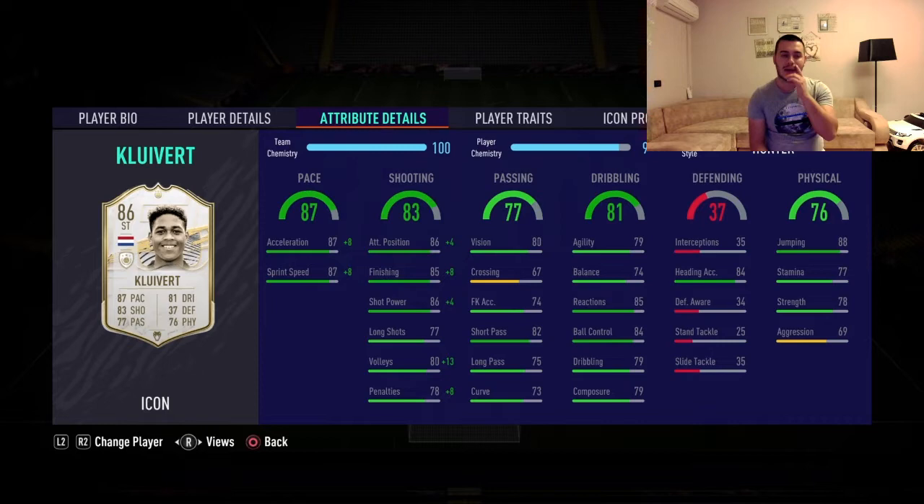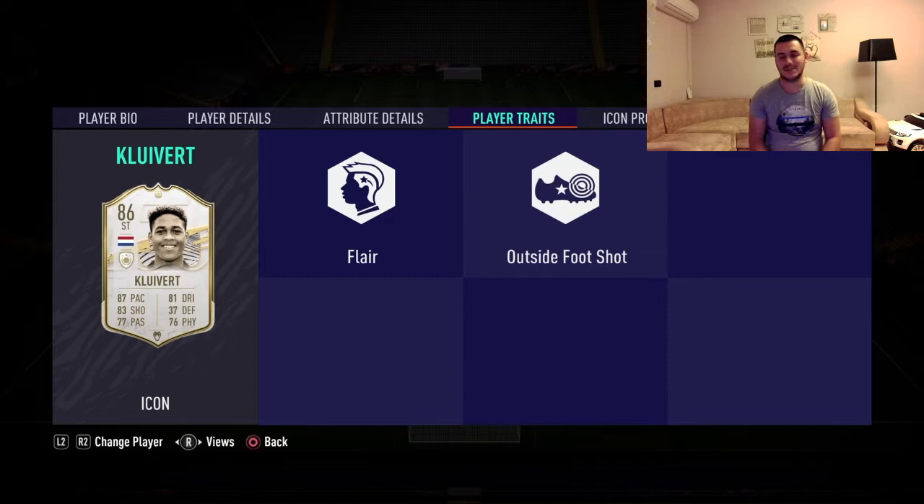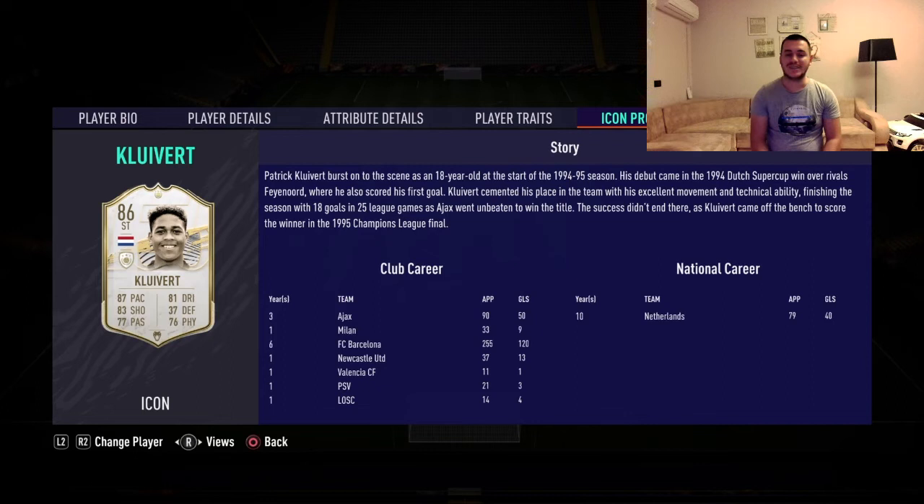I have him on a Hunter chemistry style across the two games you're going to see, but maybe an Engine would not be bad for him to increase his dribbling a bit, because we're seeing how important that left-stick movement is so the player can be more agile. His traits are Outside Foot Shot and Flair, and of course he's a Barcelona legend who played a lot of games for the club.